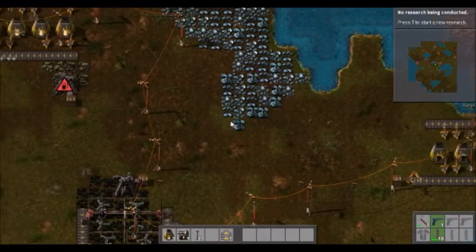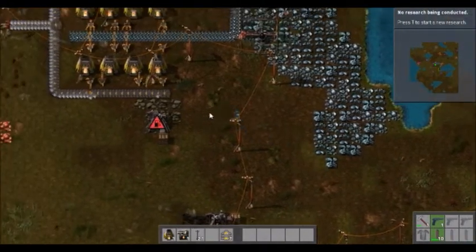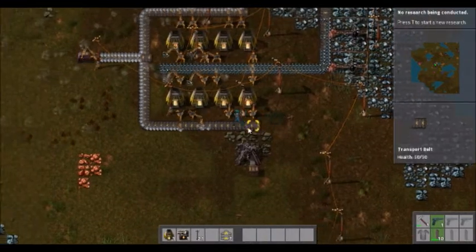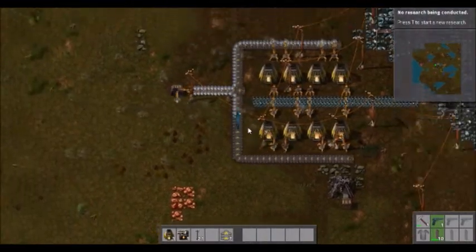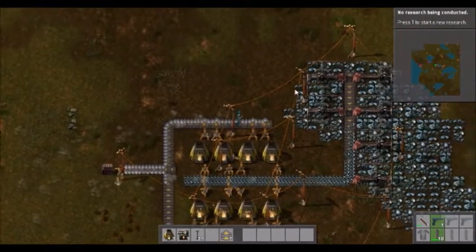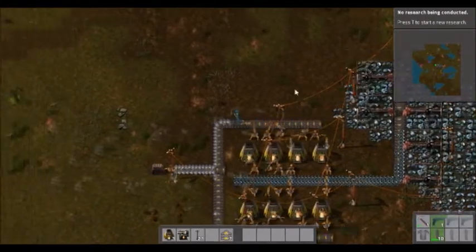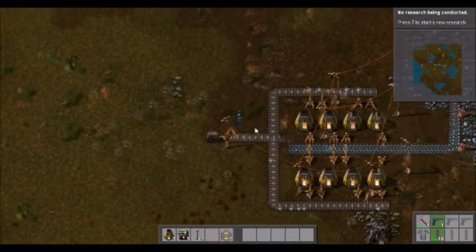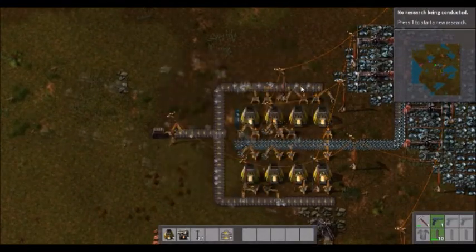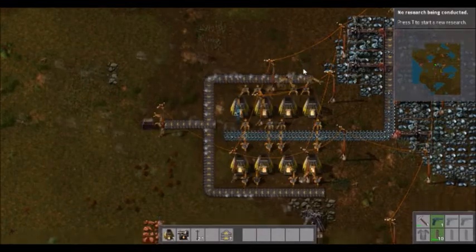It's not nearly as bad — I think the worst offender is the radar station, which we will set up because I like having one going in the background, but again, not super necessary. Let's gather all this. As you can see, we already have a bit of a backlog going. That's nice. Once we do some research, we can get faster inserters going, but I don't really want to worry about expanding that too much right now.